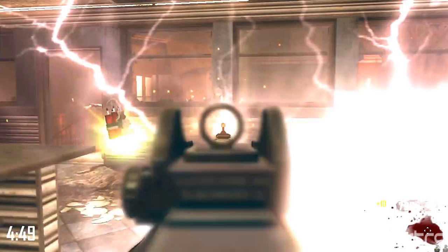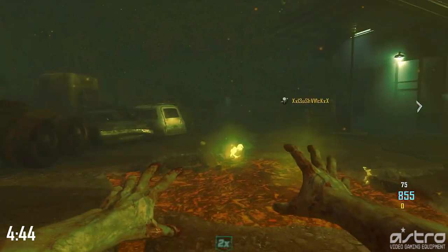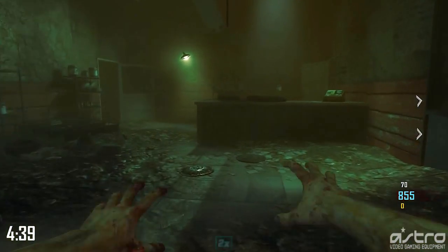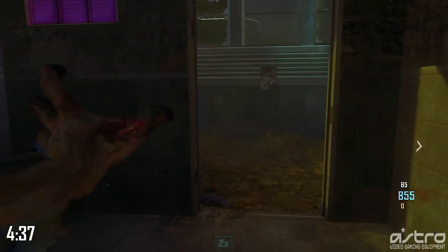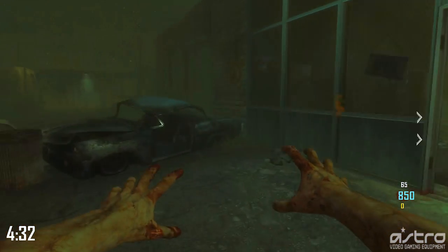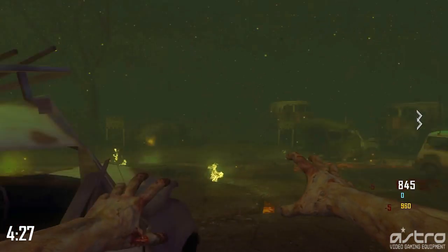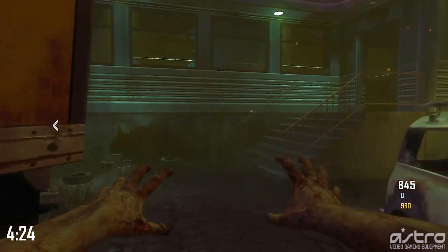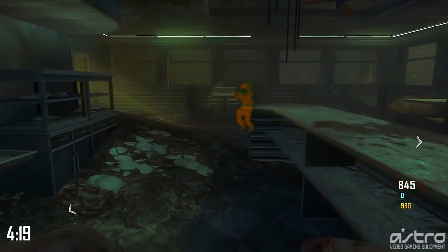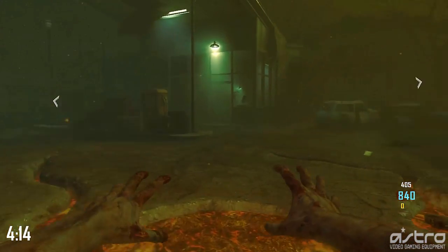How this works is everybody starts off as a zombie right at the start of the match, and the goal is to find the cure, which is just a power-up - it looks kind of like Double Points or Insta Kill. The first zombie to find the cure becomes the first human, and then they fend themselves off with weapons. The other zombies run at this human trying to melee them, and the first zombie to melee that human becomes the next human. It's kind of like a big game of reverse tag.